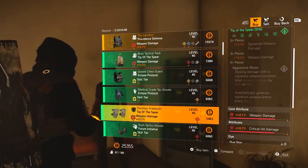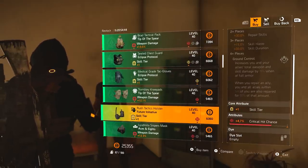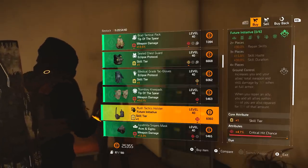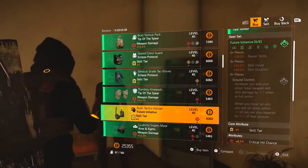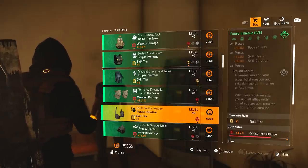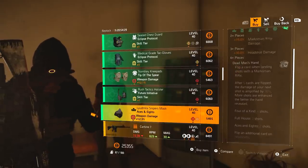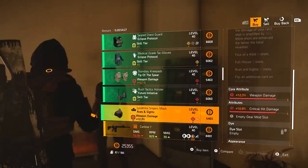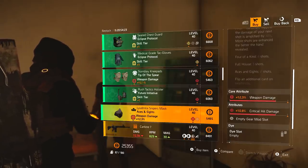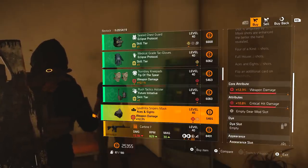Tip of the Spear kneepads — as I said, it really needs to be reworked, but it's got weapon damage and crit damage. Future Initiative holster with skill tier and a red attribute. Since it's only got one attribute you can really just pick up any of these and get what you want — Future Initiative does work with this, of course. Aces and 8s mask has weapon damage and crit damage. That's actually quite a good piece, probably worth picking up if you need an Aces and 8s mask.